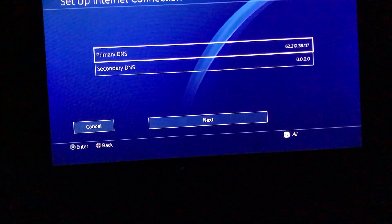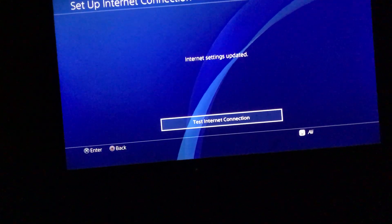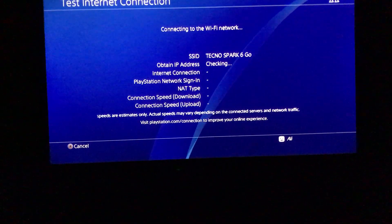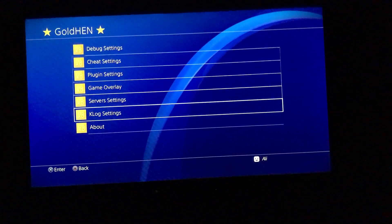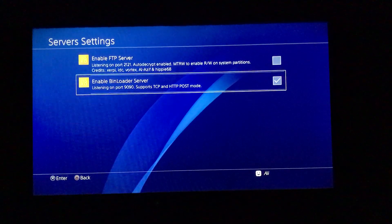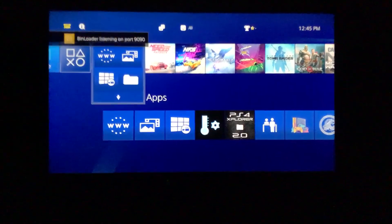Go to Gold Hand Settings, then Server Settings, and enable the BIN Loader server on your Android phone.